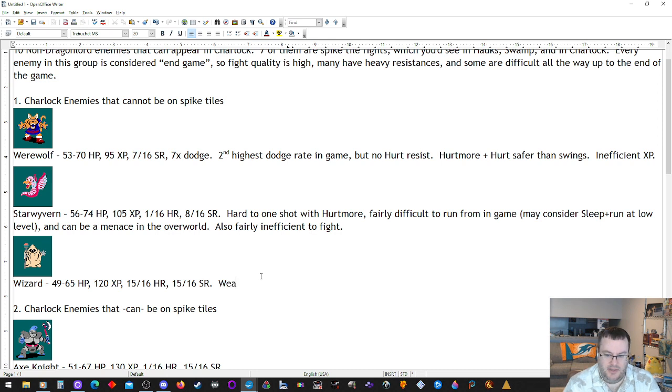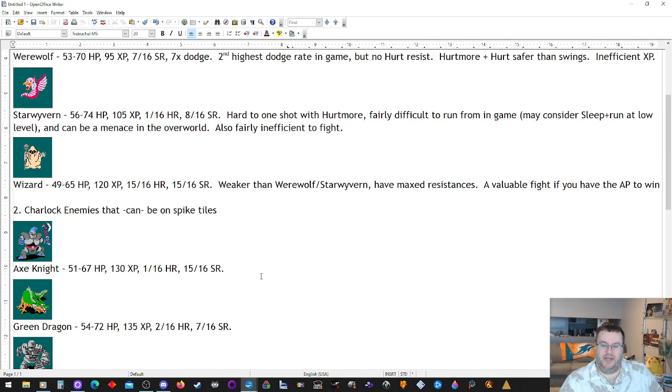Next enemy on the list is the Wizard. They are weaker than Werewolf and Star Wyvern, but have maxed resistances: 49 to 65 hit points, 120 XP, 15 out of 16 hurt resist, 15 out of 16 sleep resist. In the vanilla game they cast a lot of spells at you and you can't cast a lot of spells at them — you can stop spell them, which is its own topic. They are a valuable fight if you have the AP to win. You need enough strength to actually take out a Wizard.